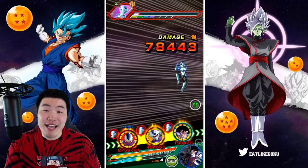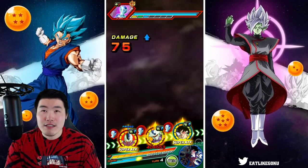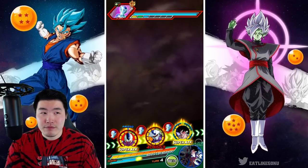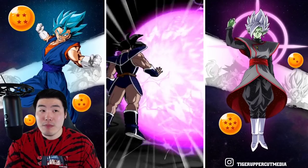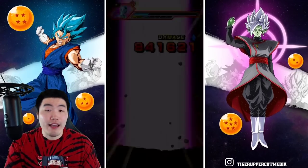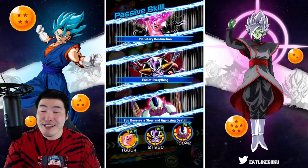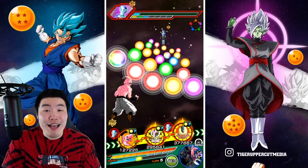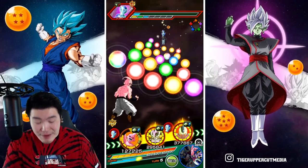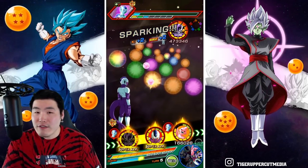Even with the guide you have to follow all the steps and it's going to take many, many hours. It's easily the longest single grind for one EZA — for one unit — that you can possibly do in the game right now. It's painful, but I think it's worth it because he is better than most of the summonable LRs in the game.